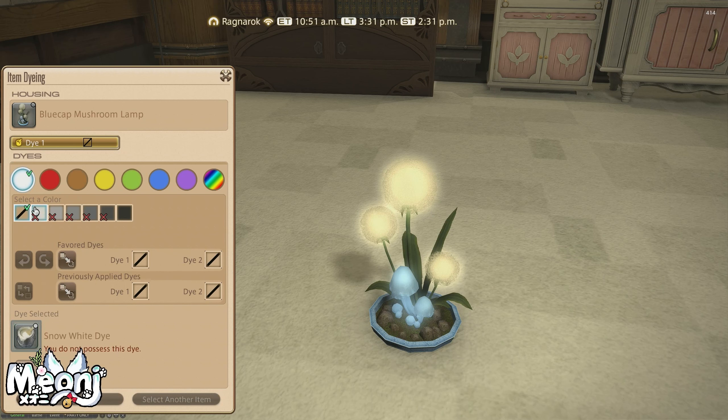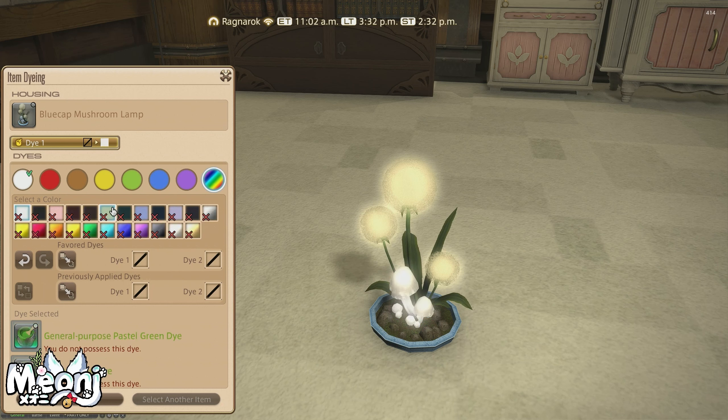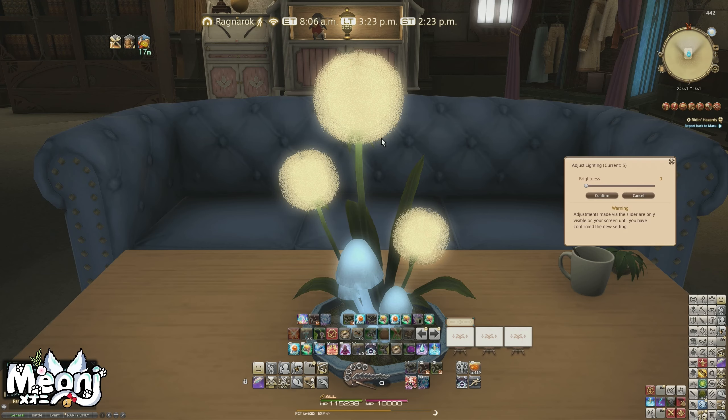The dyeability of the lantern is pretty cool — you can dye the foreground mushroom color. It would have been nice to dye the big dandelion-type thing as well, but if you wanted to match this to something else. That is a very bright red mushroom — I'm not sure why you'd want it bright red, but color matching is always quite difficult, especially when you only have one dye on furnishing items. I quite like the turquoise mushroom, actually. I love the item as it is, but the dyeability could be better.